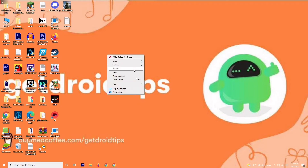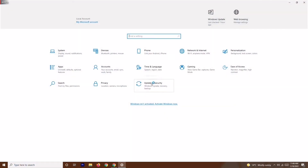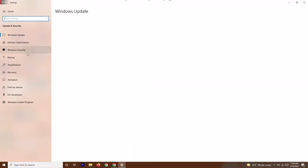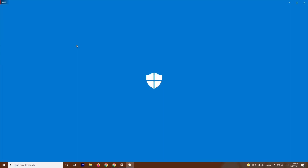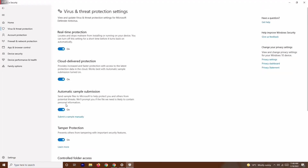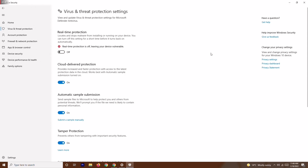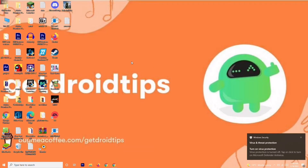The next solution is to disable real-time protection. Go to Settings, then Update and Security, then Windows Security. Click on Virus and Threat Protection, scroll down and click Manage Settings. You'll find the Real-Time Protection toggle — turn it off. Once it's off, try playing the game, as this can help in some cases.